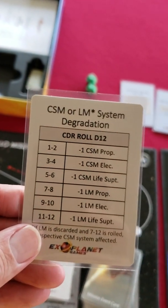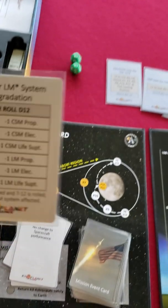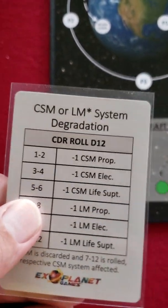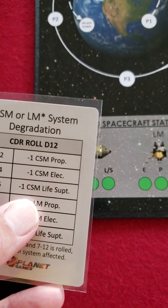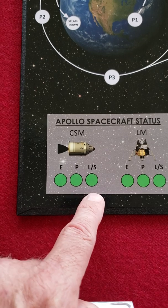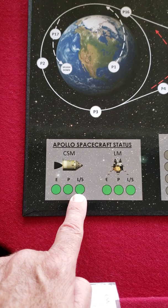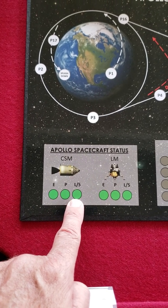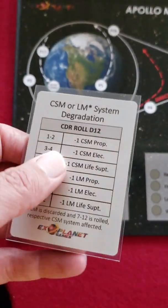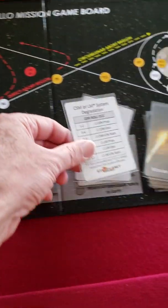This card is a command and service module or lunar module systems downgrade. You roll a D12 and consult this board. If you roll a five, it would be minus one to the command and service module life support system. So here's the command and service module life support system — if it's green, you place a yellow token, indicating minus one on dice rolls referencing that system. If it was already yellow, you go to red — a minus two. And that's where you need to start considering maybe aborting the mission.